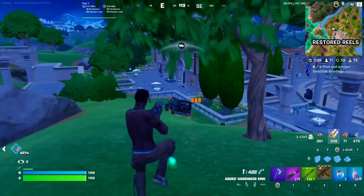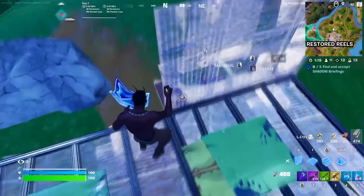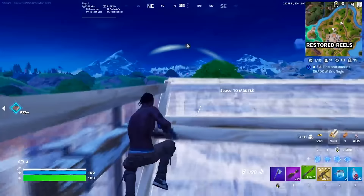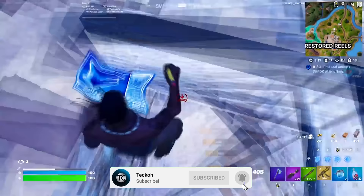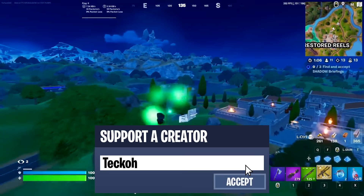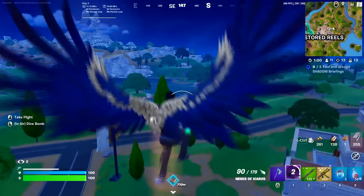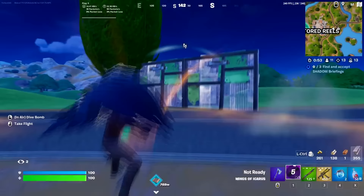That's going to wrap it up for today's video on how to improve super fast in Fortnite Chapter 5 Season 2. We covered a good amount — by following all these methods, adjusting to the meta, practicing effectively, and VOD reviewing, you should see giant improvements in your gameplay pretty quickly. If you found this helpful, drop a like, subscribe if you're new, and use code Techo in the item shop. Let me know down in the comments what videos you want to see next — I'm always open to ideas. Thank you all for watching and I'll see you in the next one.